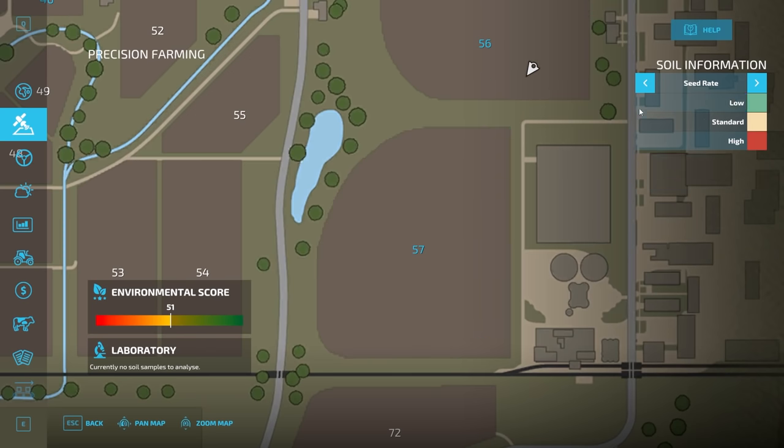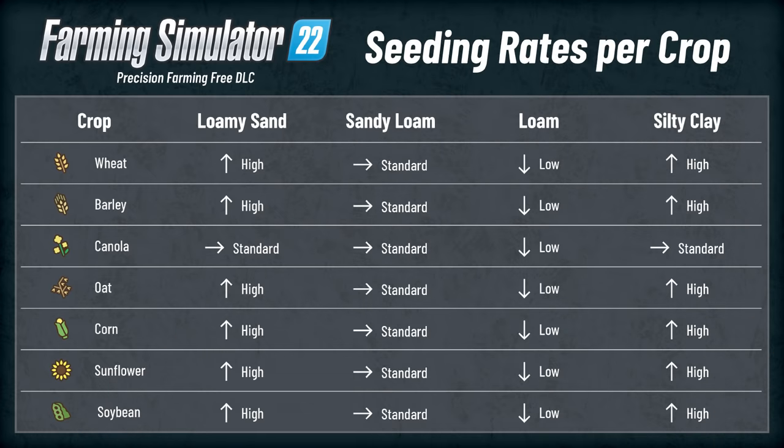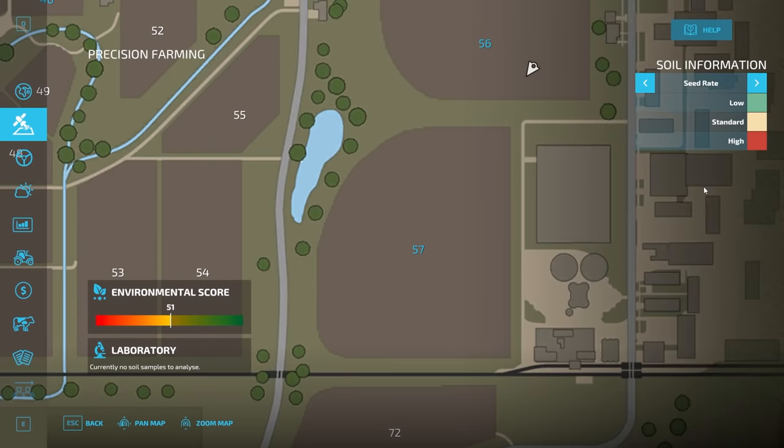Different seed amounts are also required on different soil types — depending on the soil type you'll see different seed rates applied, whether low, standard, or high. A chart will appear on screen showing the breakdown. This only applies to specific crop types: wheat, barley, oats, canola, sunflower, corn, and soy. The required seed rate is determined by the combination of crop type and soil type, and you can set it to automatic, which we'll cover in a future video.